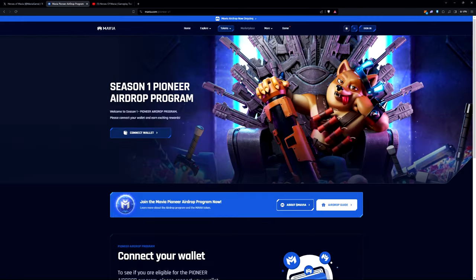I'm going to be going over how to get into the AirDrop program — the Season 1 Pioneer AirDrop program. Basically, once you come to mavia.com, you're going to see at the top of the screen 'tokens.' Go ahead and go to AirDrop Pioneer program.